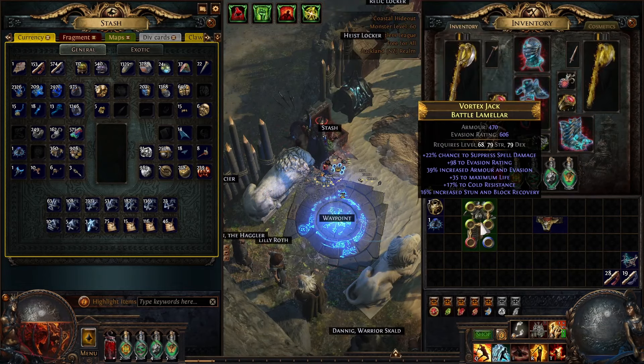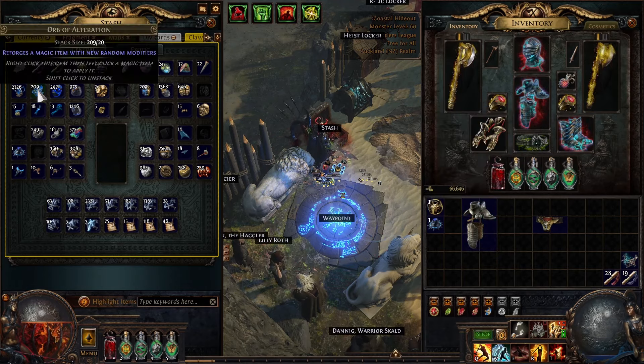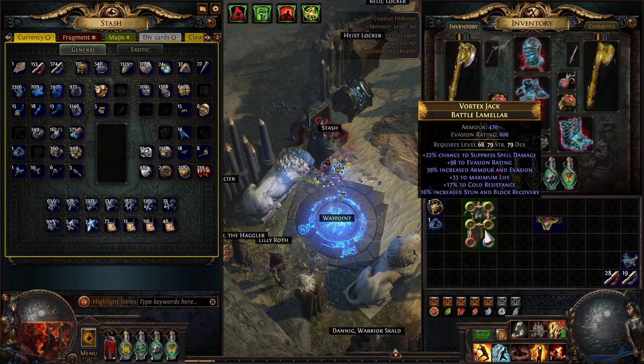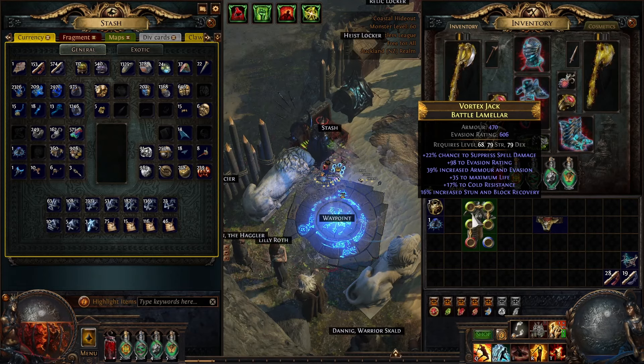Also with the spell suppression — if it rolls 20%, I divine it up to 22% and then go for fracturing. You don't have to do that, you can just keep spamming alterations until you get 22%, but I think that'll probably end up more expensive, especially with how expensive it is to buy them with gold. So I divine it up to 22% and then go for the fracture. After you've fractured it, it's pretty straightforward.